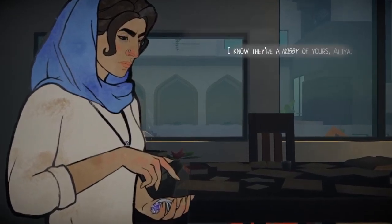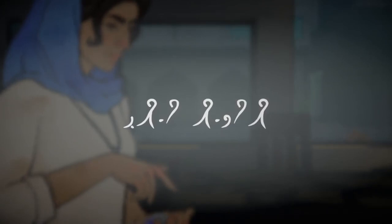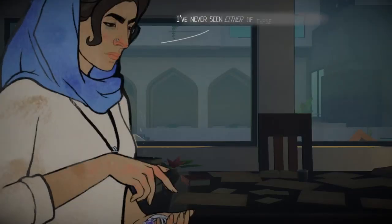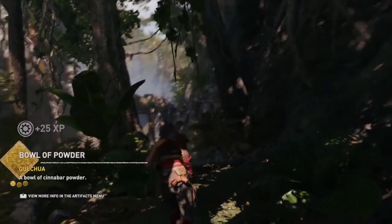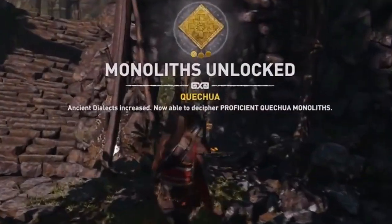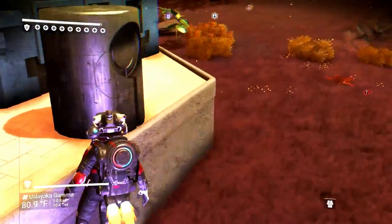Heaven's Vault is a game where you learn to translate an ancient hieroglyphic language. The idea of learning or translating new languages in a video game isn't a new idea. For example, in Rise of the Tomb Raider, Lara learns three ancient languages — Mam, Quechua, and Yucatec — but you don't learn them with her. Instead, you walk up to ancient murals and gain a few experience points in that language. Similarly, in No Man's Sky, finding knowledge stones will teach you a new word from one of the game's alien languages.